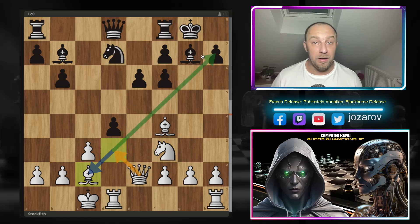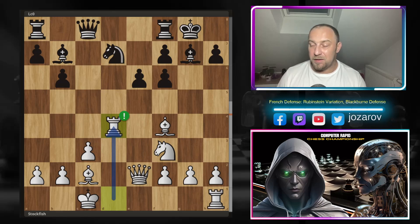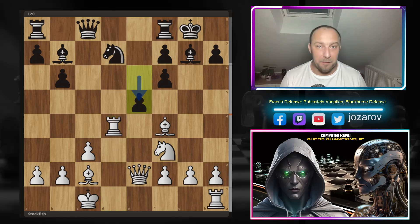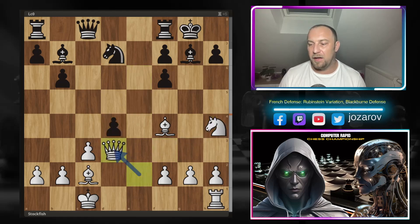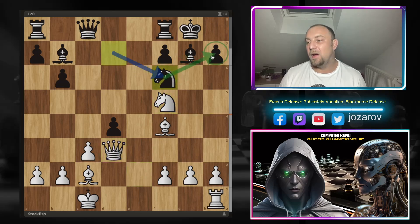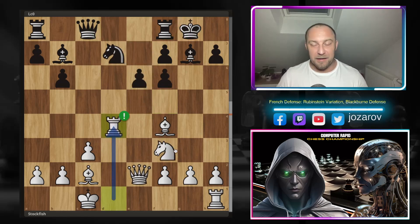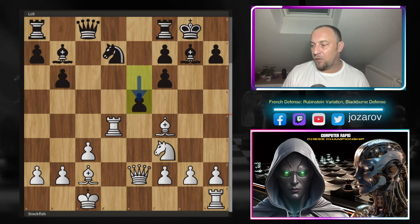Stockfish plays bishop to d3 — a very active bishop — threatening dangerous tactics with queen to d3 and possibly delivering checkmate on h7. Leela plays queen to c8 to try something on that side. Stockfish responds rook-takes-d4. You cannot play e5 here: it seems tempting, like you might win a piece, but after knight to h4 you can grab the rook, yet then queen to d3, f5, knight to h5 — the knight could cover h7, but knight to e7 delivers a royal fork and it's game over.